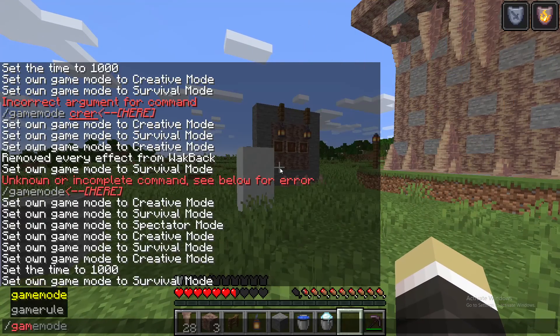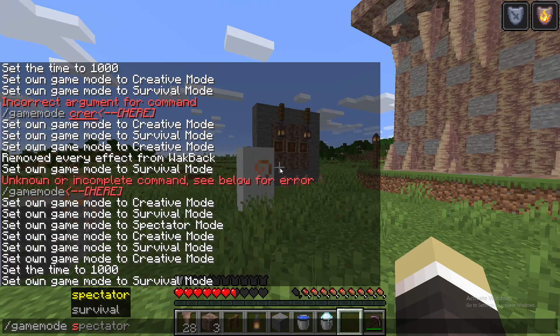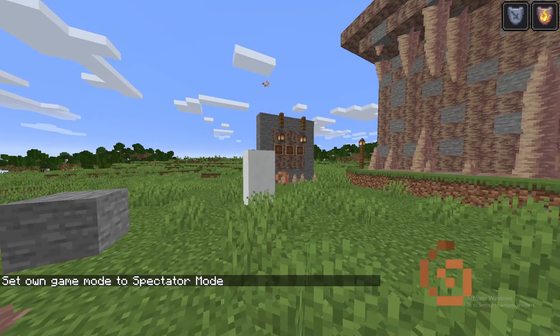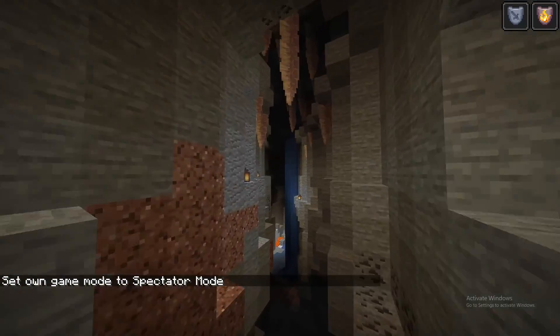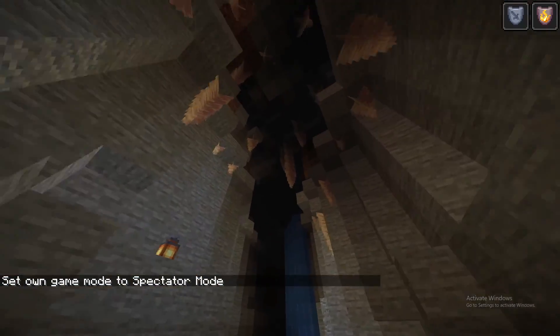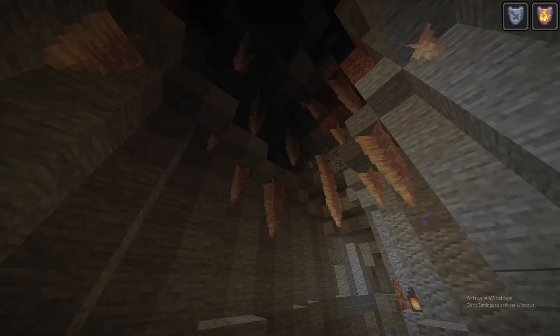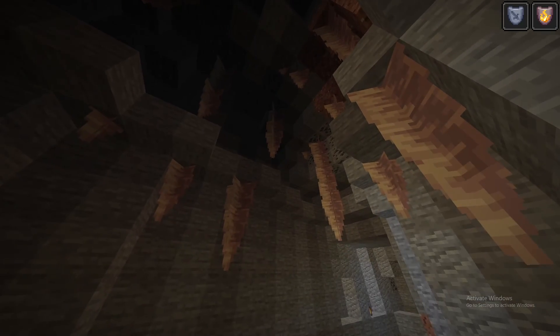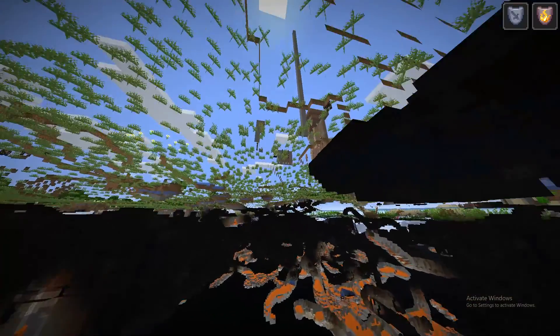Last thing I want to show you is what it looks like underground. If it were to spawn underground — it does not spawn underground, so there's no way to actually find it right now in survival mode, just a heads up. But let's just say we did, and this might be what it looks like. I built this myself, I thought it would look kind of cool. And that's totally up to you to build. Obviously you're probably going to be in creative — there is no way to get it in survival right now.